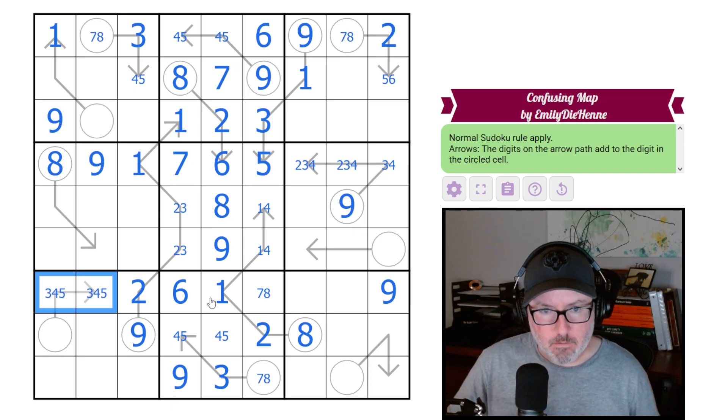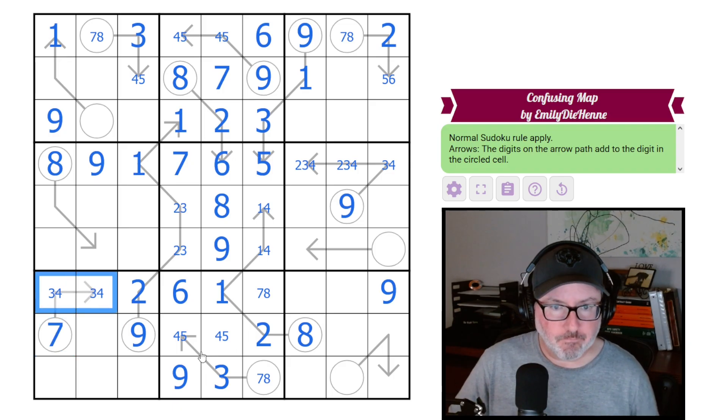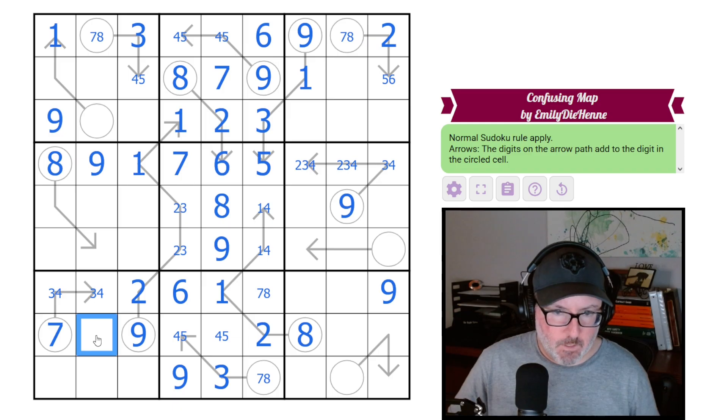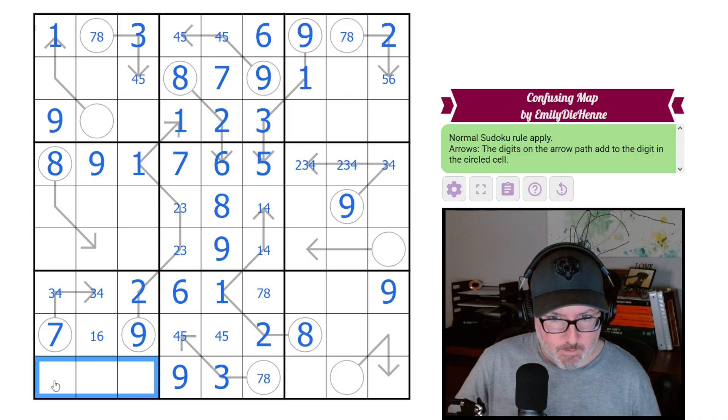For this arrow, only three, four, or five will work — can't use one or two, can't use six, and can never get up to seven since seven-three would be the bare minimum. The circle can't be nine or eight, so it must be seven, which means this arrow is three-four. Now for this digit — it's probably one, though it might be one or six.